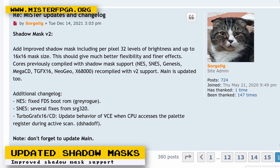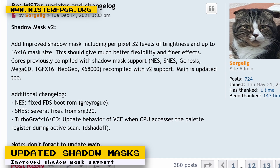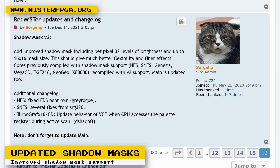Shadow masks on the MiSTer FPGA OS have been updated to give you more control so you can better fine tune the look of them. Shadow masks were a certain technology used for old CRTs. The masks were a pattern of tiny holes that would emit different levels of red, green, and blue light being shot from an electron gun. That pattern of holes is what the shadow mask support in MiSTer emulates. You have the choice of different patterns, sizes, and brightness levels. You still have to experiment to find out what looks good to you though.